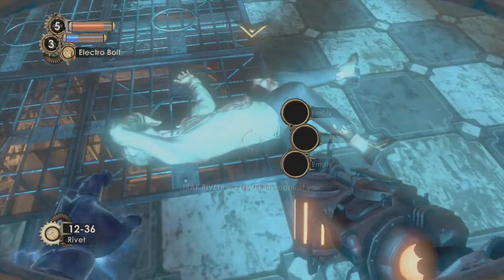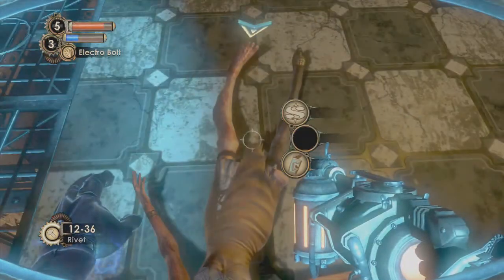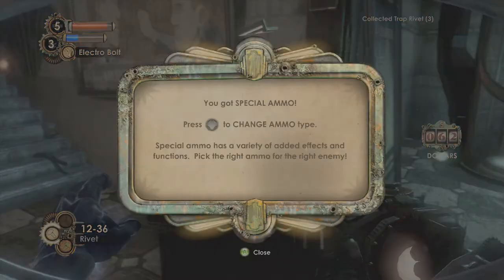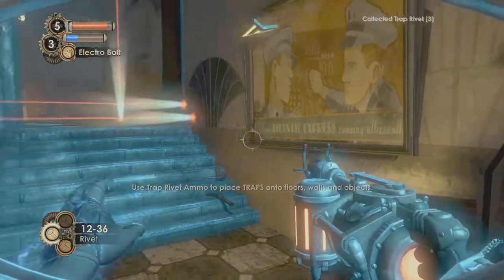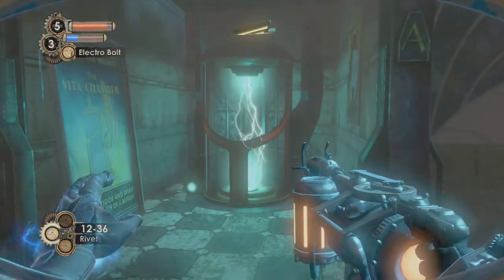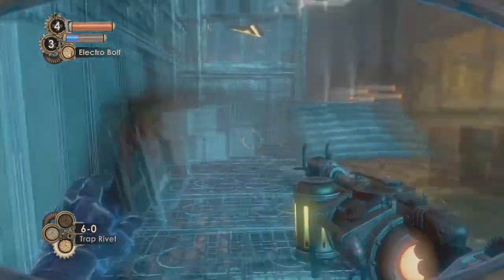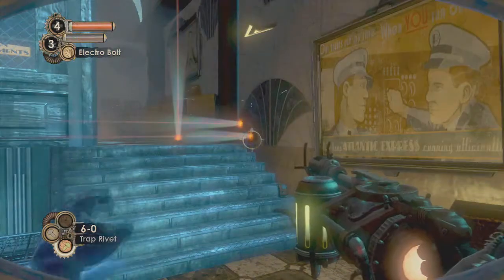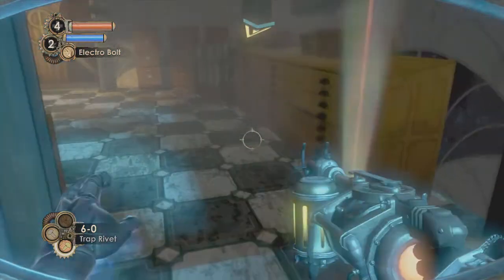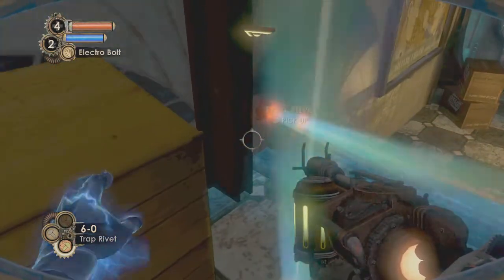There was a little door there. These things right here killed her. I got special ammo — trap rivets. Place traps on floor, walls, and objects. I still don't see what you're talking about. Trap rivets. Can I disable them? Probably just walk right through them — you could jump over it. See? Told you. Oh, I can pick them up!